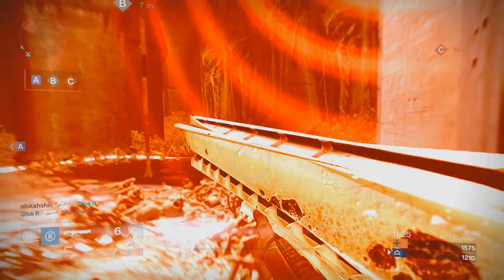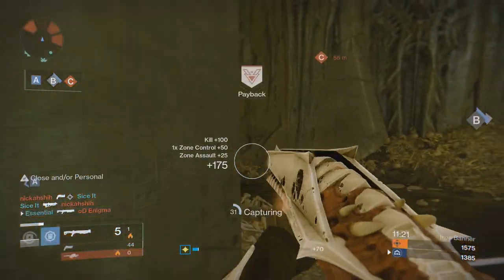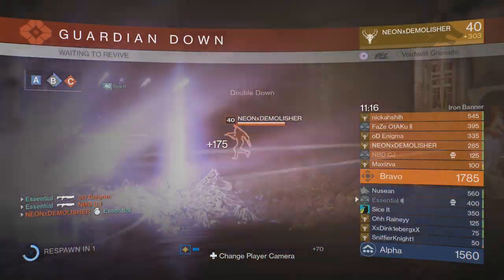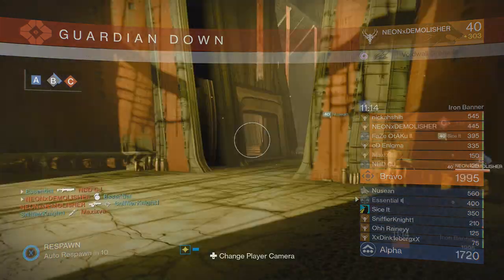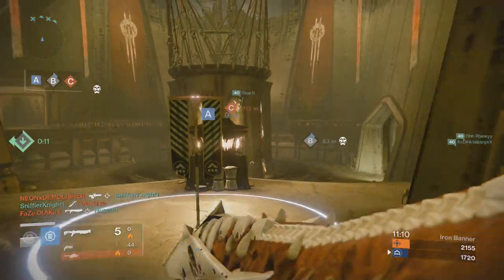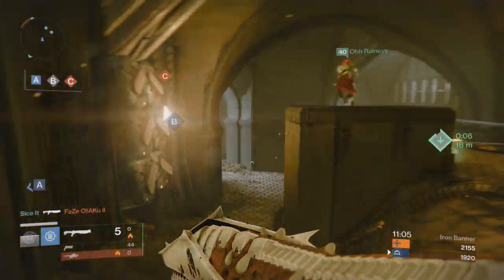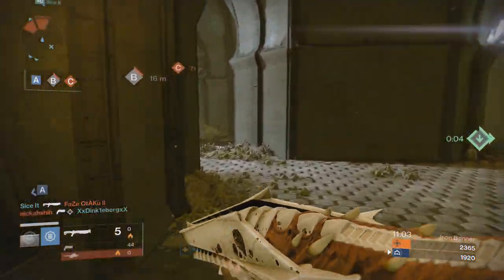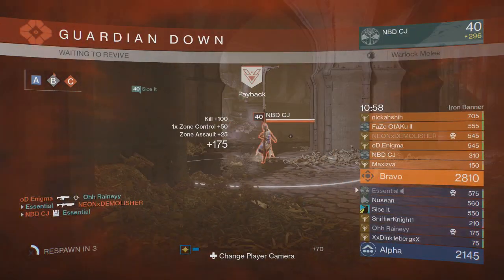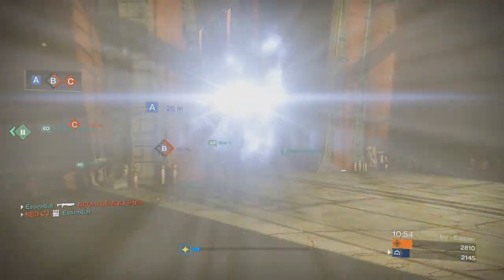In my opinion, it is the Red Death Pulse Rifle. And speaking of pulse rifles, I've been getting wrecked by the Apple of Discord — I actually just got killed by it two games in a row, went to the tower and purchased one for myself because of how overpowered it is. It fires an additional shot on each burst, so pulse rifles shoot three shots per burst, but the Apple of Discord fires four. If you're good at aiming, you're gonna outkill people all day with that gun, and it's only a legendary.